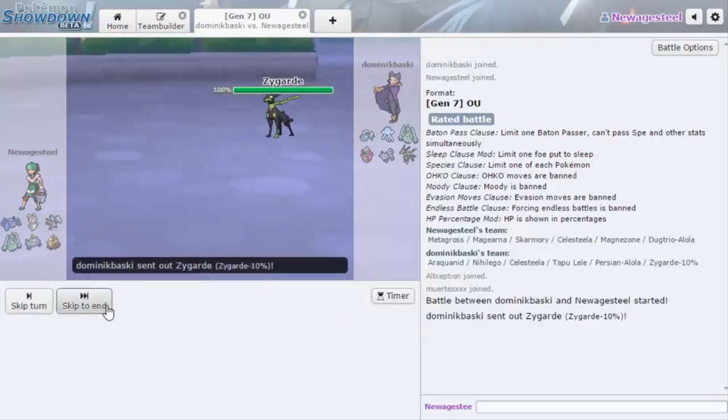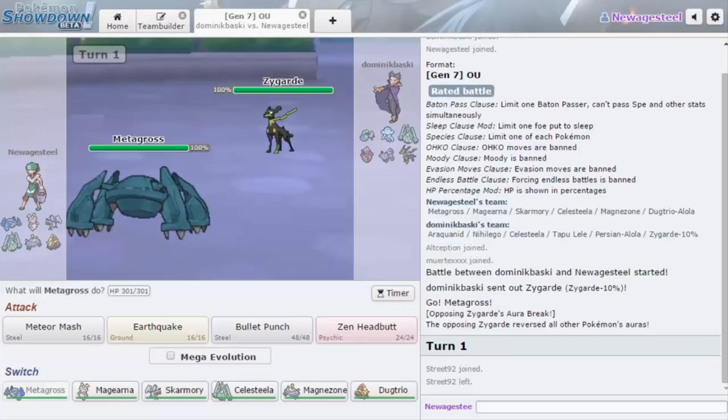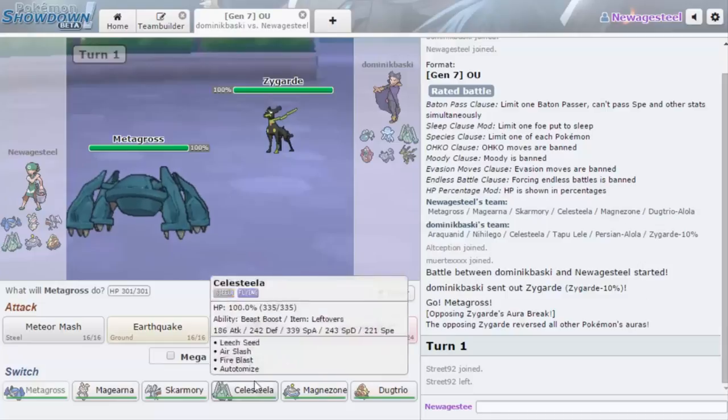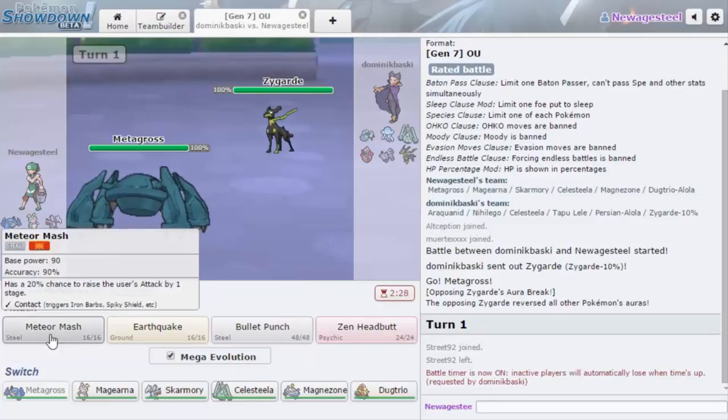I don't know why I just love leading Metagross. Does it knock me out with Thousand Arrows? I don't want to risk this first turn — if it's Choice Banded Adamant there's a chance it knocks me out, although it's higher than 110 speed as well. I can't really do anything back to it, but I'm not about to switch either, so I guess I'm just gonna go for Meteor Mash.